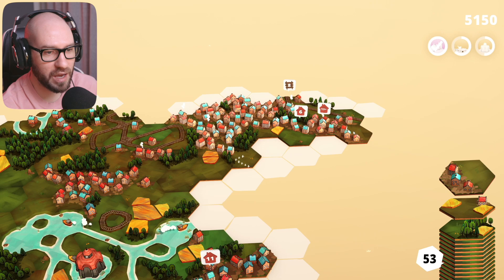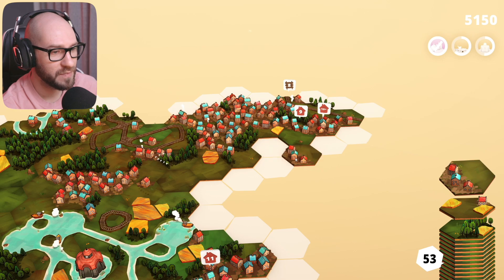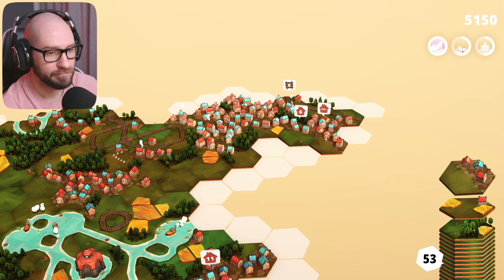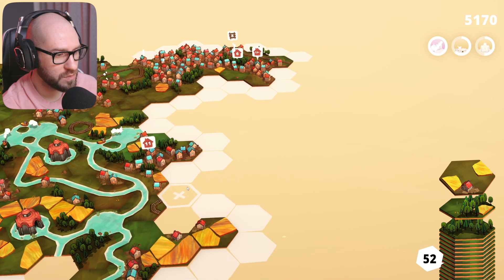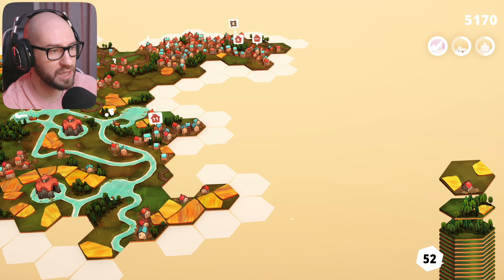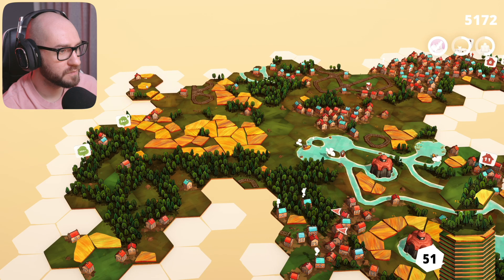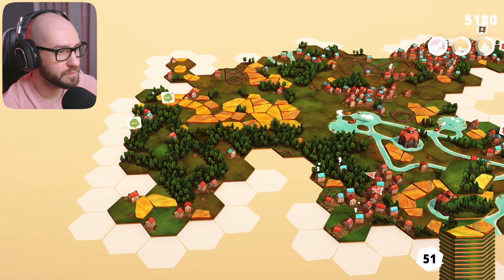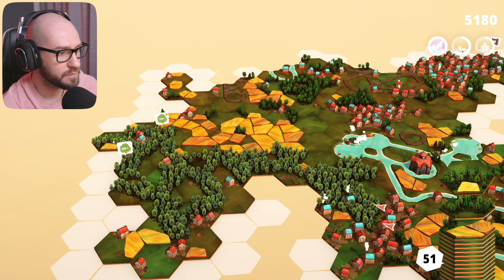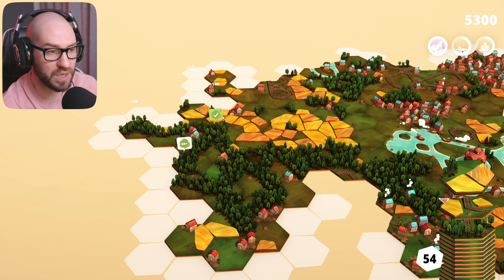I guess we could go with it right there. I'm also going to have to finish this mission eventually - it's going to need 11 houses. Getting more forest over here that we can place. Let's just place it right there and another forest right over there. Look at that - we're done with one. Next, keep on expanding the fields over here.